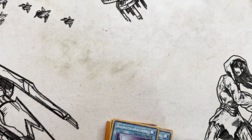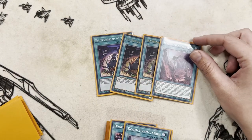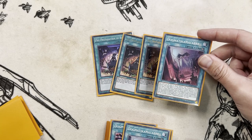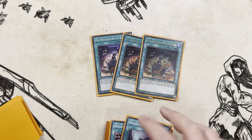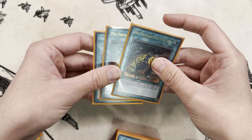Then we've got three Pre-Preparation of Rites. Your target in this is Dogmatica Macabre — because as I mentioned, it references both White Knight and White Relic, so you can search either one that you're missing. Super solid to be able to do that, so absolutely playing three.